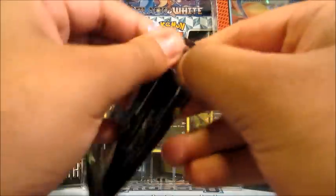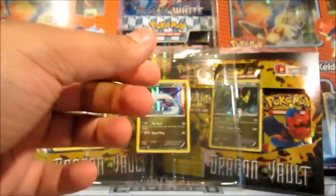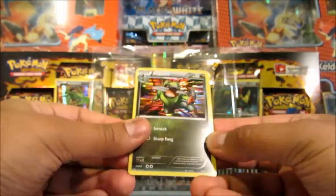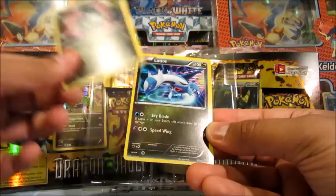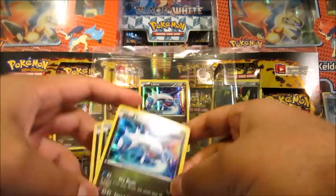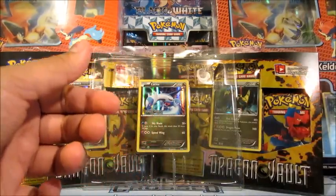All right, and finally, Rayquaza. Not the card — the promo. I've completed the set already. You can only get it in these packs as a promo. All right, we've got Fraxure, Dragonair, Druddigon again, Axew, and a Latios. What a way to finish that off — finish with a Latios, start with a Druddigon. Both cards that I needed. So there you go.